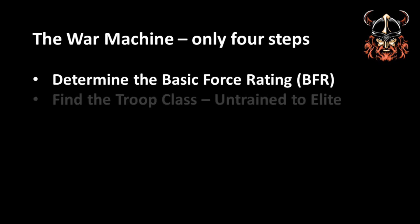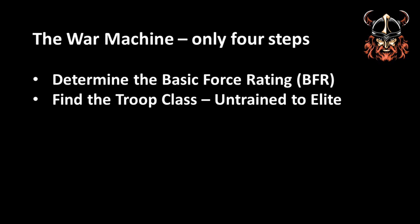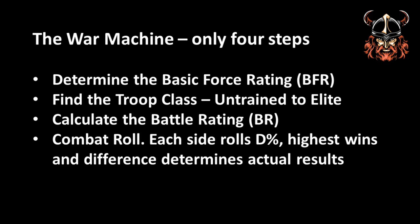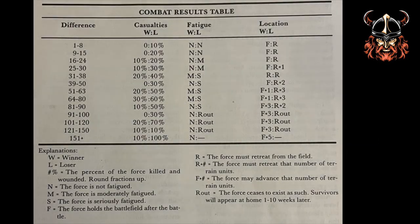The BFR is then carried forward to determine the troop class, which can be anything from untrained to elite — the higher the BFR, the closer you are to being an elite force. The third step is to determine the force's battle rating based on the number of mounted troops, missile-using troops, magic-using troops, etc. Once the battle rating is determined, it's time for war. When two forces meet, environmental issues, troop ratios, and morale elements come into play, which send your battle rating up or down. Once all the calculations are made, the final battle ratings are known. A combat roll is then made by both players with a D percentile, and their results are added to the respective modified battle ratings. The player with the highest result wins. To determine the win-loss statistic, the loser's roll is taken from the winner's result, and this number is cross-referenced on the combat results table.